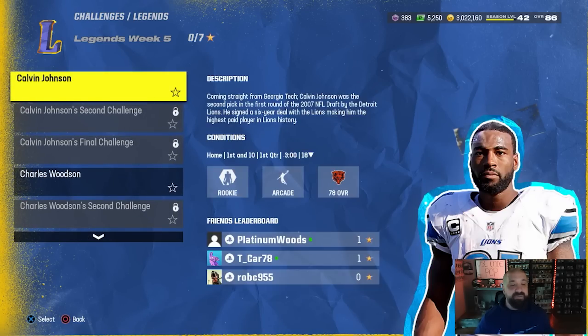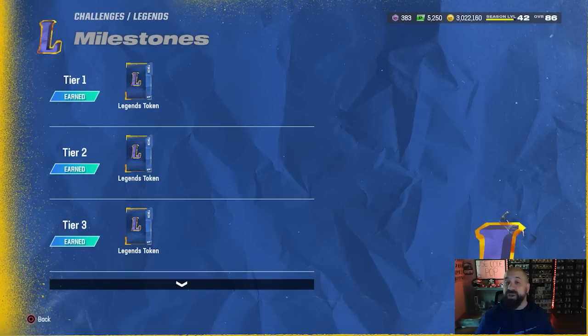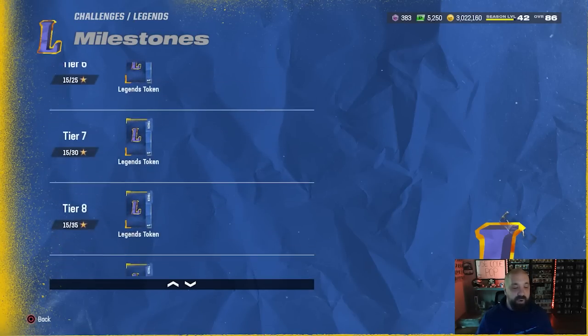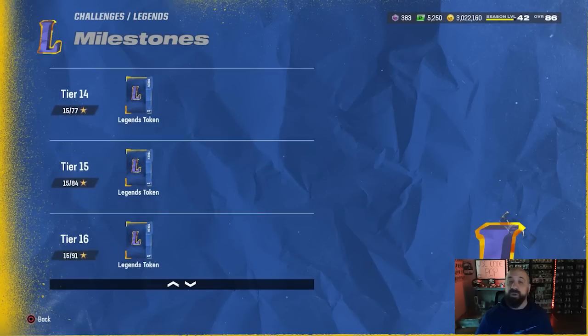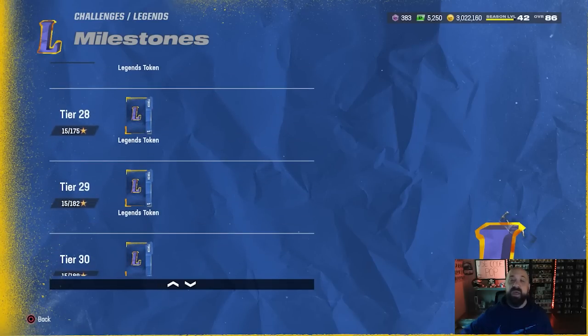Beating all seven solos also earns you milestone stars. Looking at the milestone rewards, this is where you can earn a free full legend — actually two of them — of your choice. There are 32 tokens in total, 32 tiers, one token per tier. Every time you earn one, it goes toward the count of 16 that you need to unlock a free legend. You take 16 tokens, put them into item sets, and that gives you a legend of your choice — and it's non-BND, so you can always sell it and make coins as well.